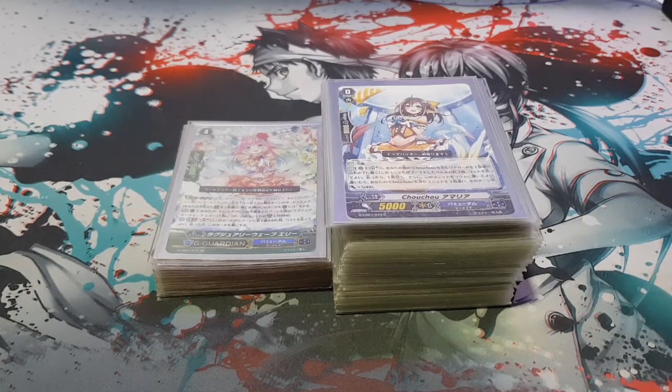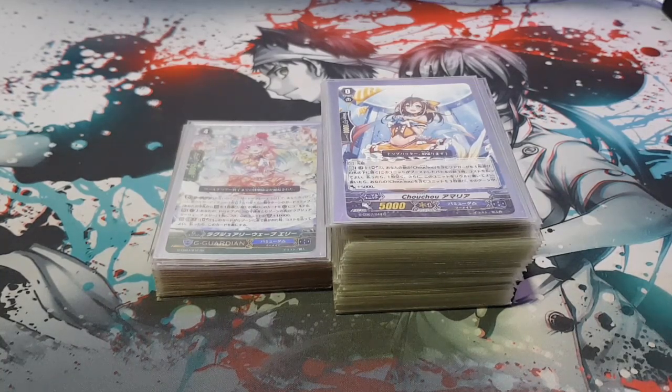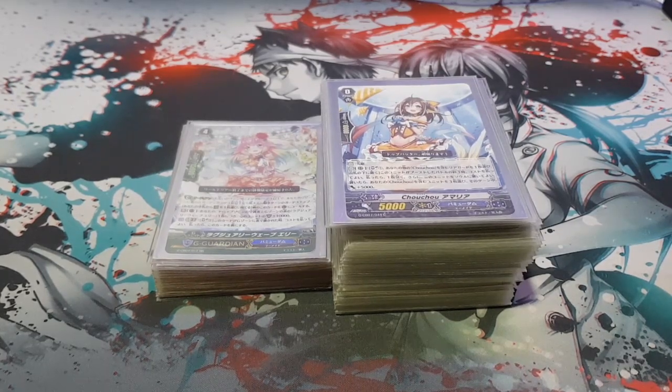My deck is mainly focusing primarily on a Chou Chou and NG hybrid, so mostly Chou Chou cards in the deck followed by a mixture with the new Grade 3 NG and the new perfect guard Yonese Kanzen — the Transcendent Idol Alpha — which you can equip six of in the deck. The G zone is very standard.